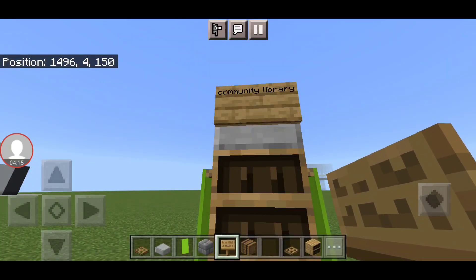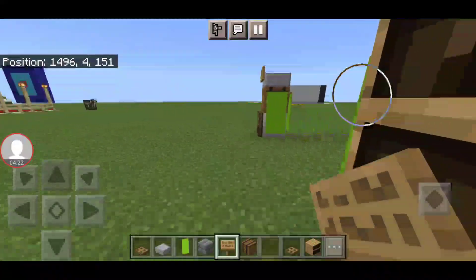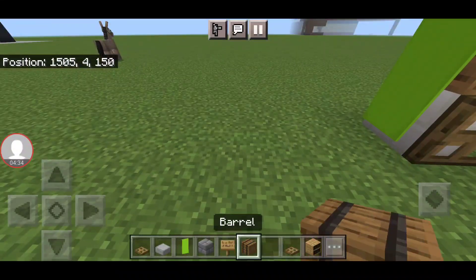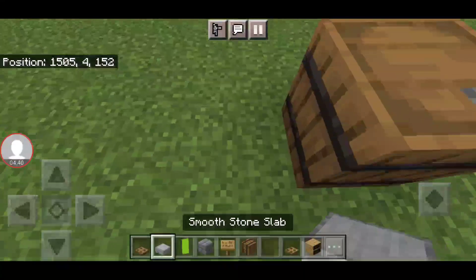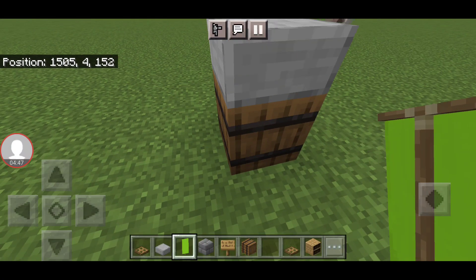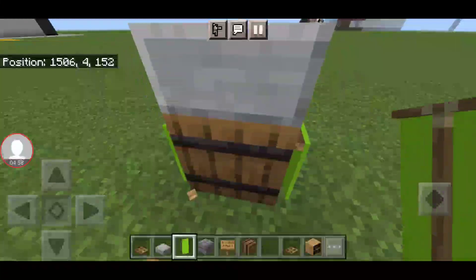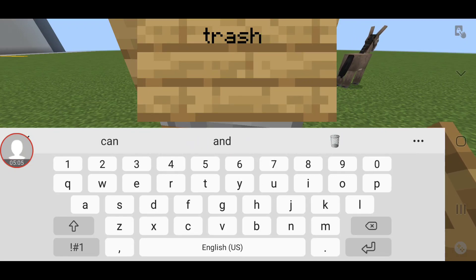This is like a community library that you would see out in your city, and this right here is a mailbox. Here's another simple design — a trash can. This is a rinse and repeat process.